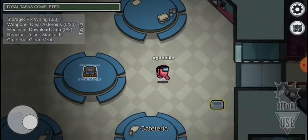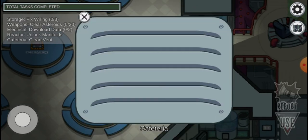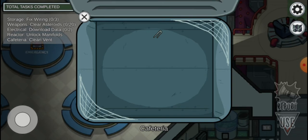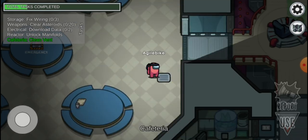I heard that the imposter is unable to use a vent if we do it — I think so, I'm not exactly sure. I open the vent, there's a pizza, I take the pizza, and there's a ball, I take the ball. I can't get rid of the spider webs, but I can get rid of this hairpin over here.